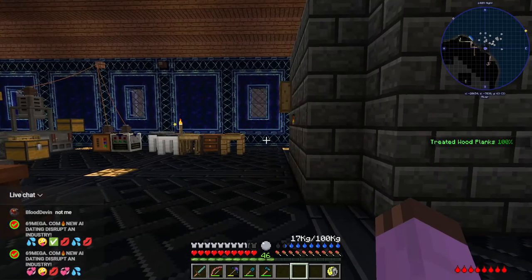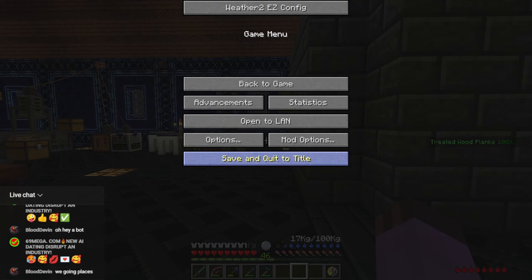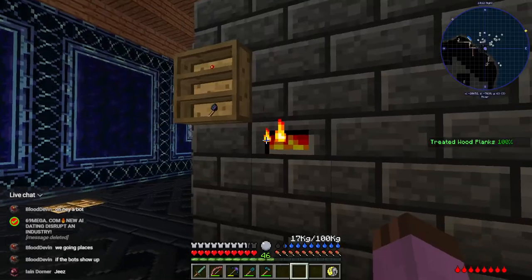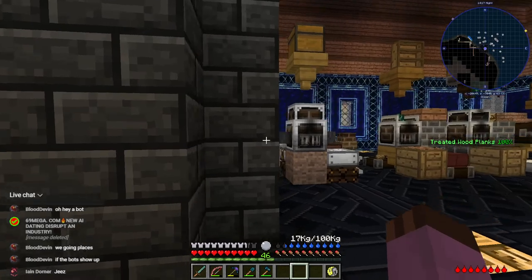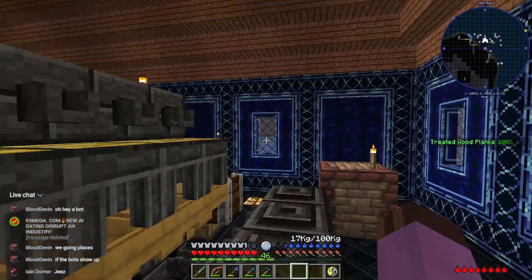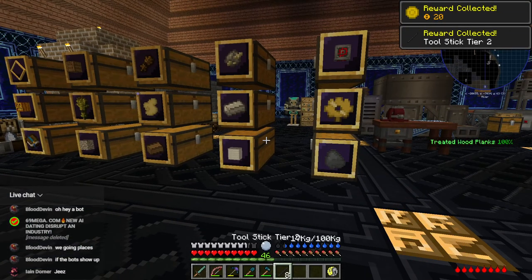Oh boy — okay, we have a spammer in chat. Hello bot — well that means that we are starting to get the attention of people, that's wonderful news I suppose. Hold on, let me — I don't have a moderator so I need to open that up. Hide user on this channel — there we go, that did it. Sorry about that interruption everyone. Hey, it's fine — the fact that we are worthy of being spammed is an indication that this channel might be going somewhere, you know. As far as I'm concerned that's all good news.